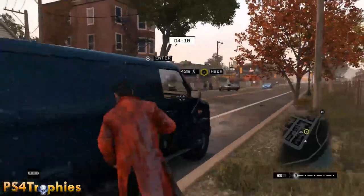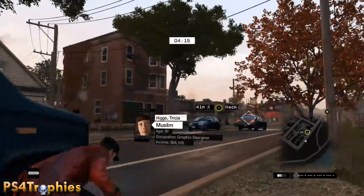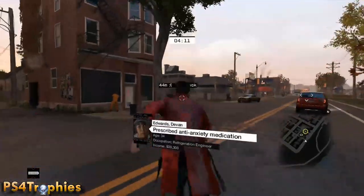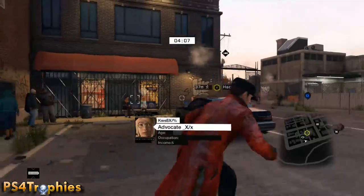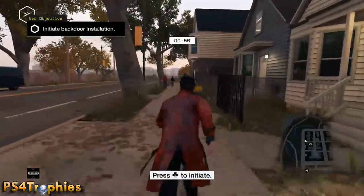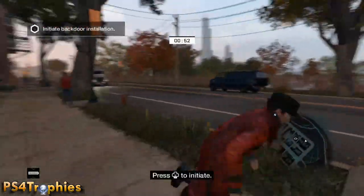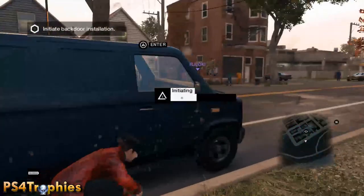Now I'm going to hack my target. You can use a camera to hack them, but I don't see one in range, so I'm going to run over there and hack them, then run back to my van — you'll see why in just a moment. Now that we've started the hack, I need to initiate the backdoor installation, so I'm going over to my cover to initiate the installation.